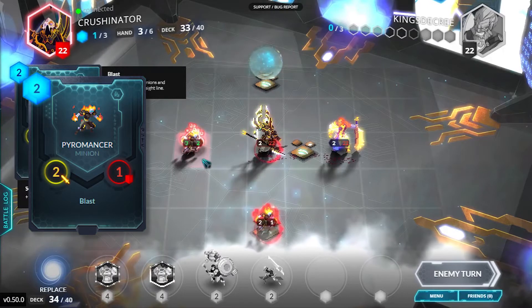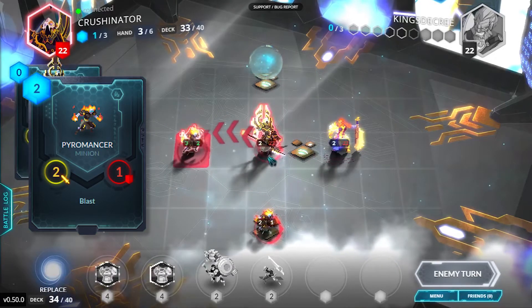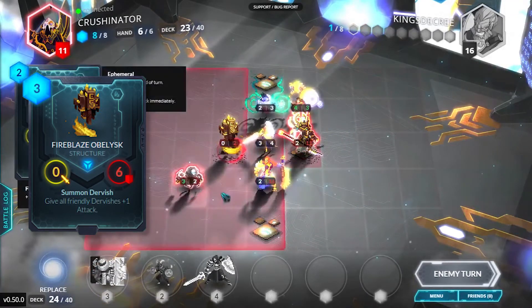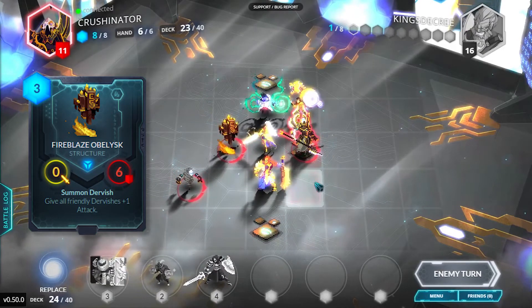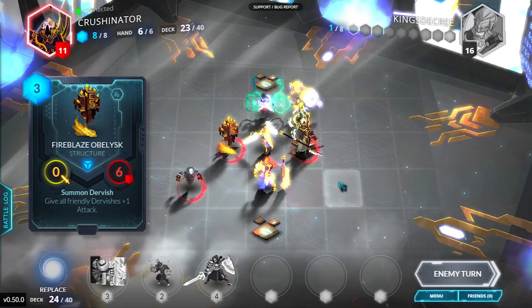Notably, blast is not ranged — you can only attack in a line in the forward cardinal directions. You can still attack diagonally, but it will not be a blast. Ephemeral. Basically a token unit that goes away at the end of the turn. Dispelling this unit will kill it and will trigger Death Watch. However, if it dies on its own at the end of a turn, Death Watch will not trigger.